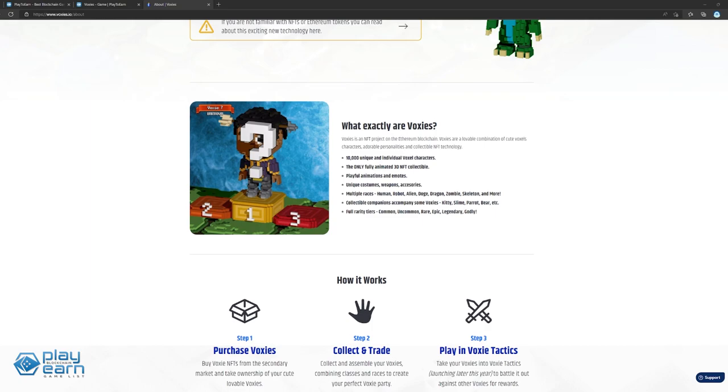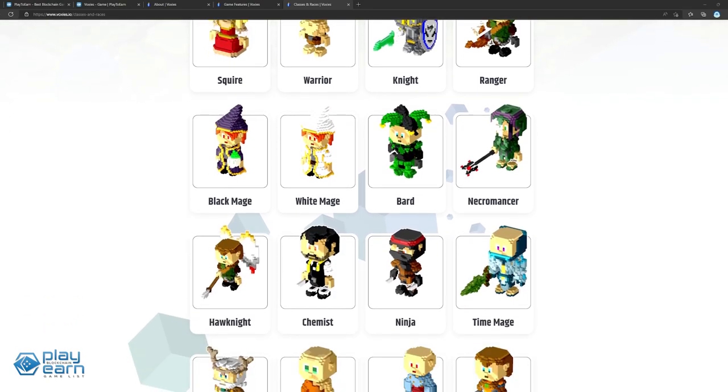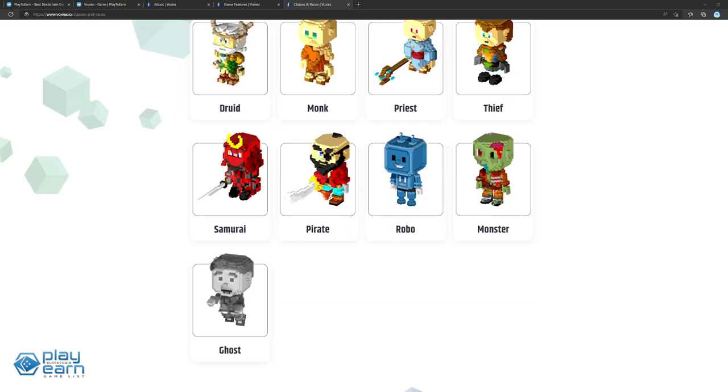Voxys have different characteristics like rarities, class, race, and companions or pets. For in-game attributes, all Voxys have a class or job — a few examples are Knight, Black Mage, Ninja, and Hawk Knight. They also have stats that affect their combat ability: Strength, Intelligence, Dexterity, Luck, Armor, and Movement. Some classes rely more on a certain stat which determines their playstyle. For example, Warriors and Knights lean more towards Strength, while Rangers and Samurais rely more on Dexterity.